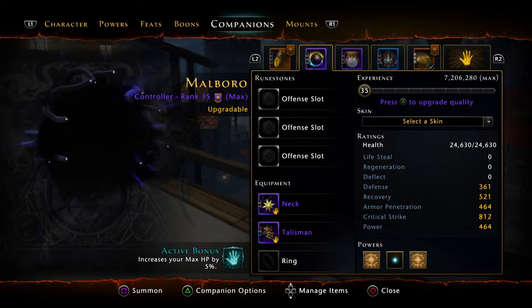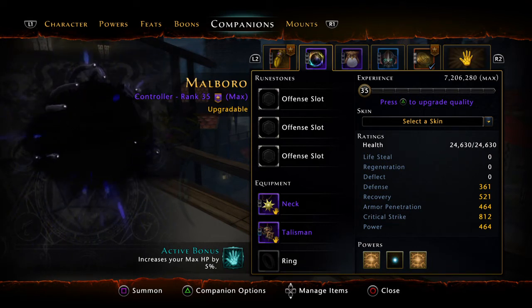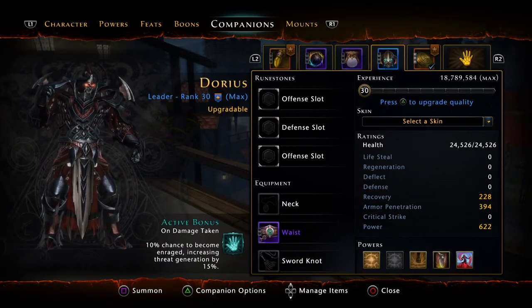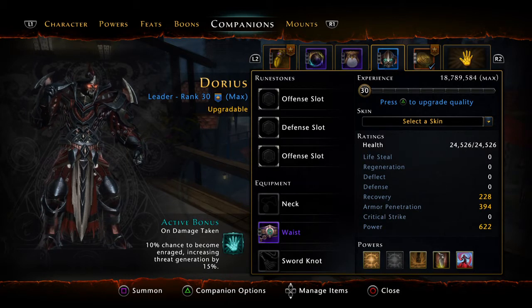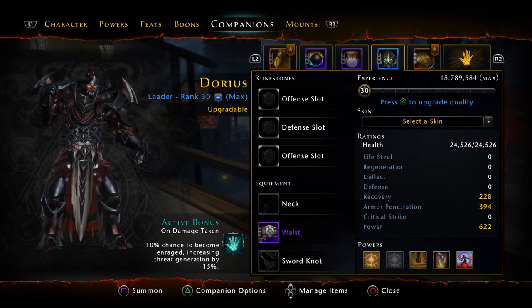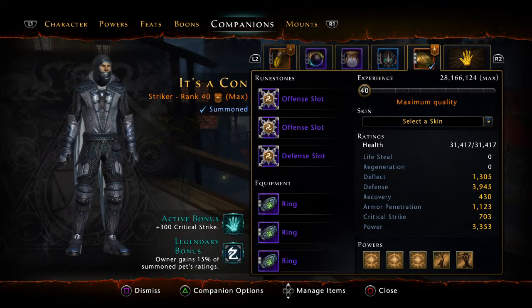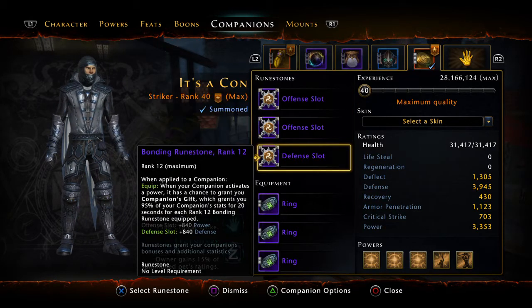Next companion — I totally forgot its name, but it gives you an additional 5% HP; I believe it's called Energon or something like that. Then the Dread Warrior from the Zen Market — 10% chance on damage taken to become enraged, increasing threat generation by an additional 15%. So I don't become stronger from it, but I get more chance of keeping all the threat.